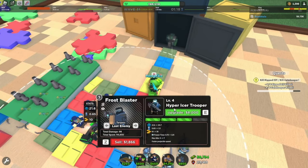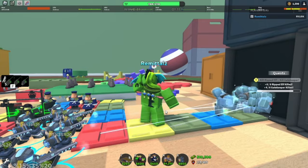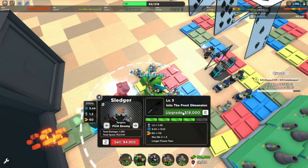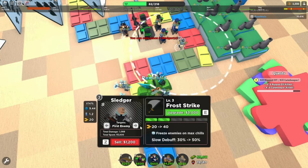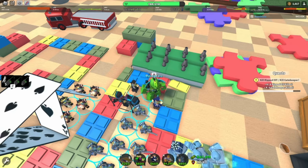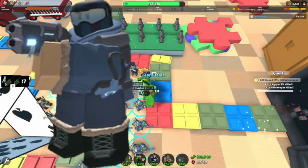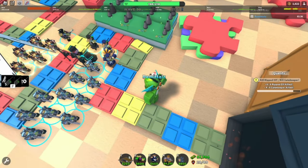Frost Blaster is good at freezing enemies and near-perma freeze is too good to pass up, but if it's only hitting one enemy at a time it's not very supportive. Sludger, on the other hand, is really good at support — if you place a bunch of Sludgers close together, you can create a roadblock for zombies and very few will actually cross it. Sludger is better at support overall. In conclusion, Frost Blaster is better overall, but Sludger is still very viable, excelling at killing bosses and creating roadblocks. Frost Blaster excels at early game, freezing, reliability, and cost.